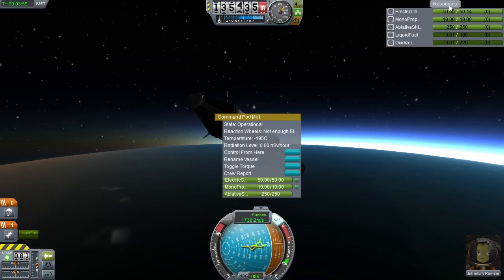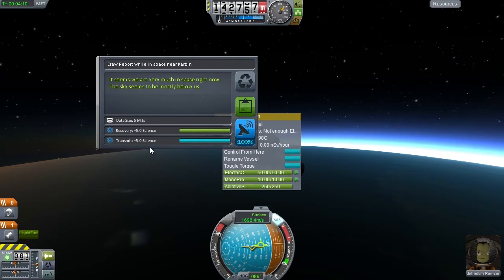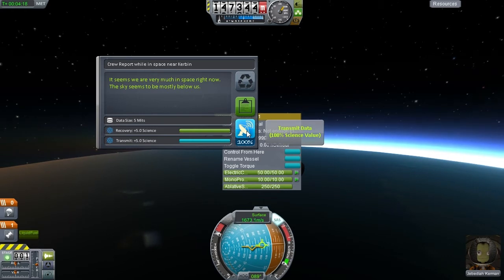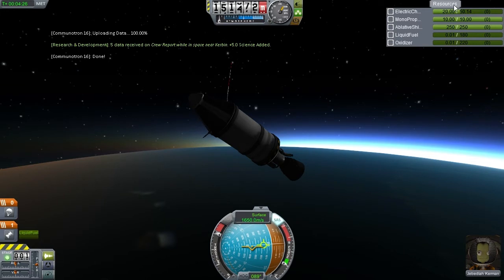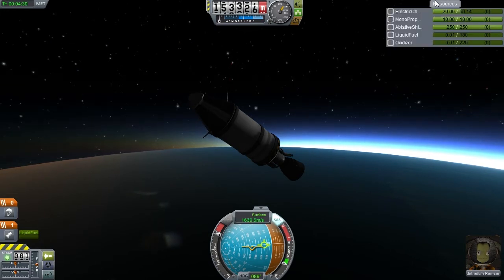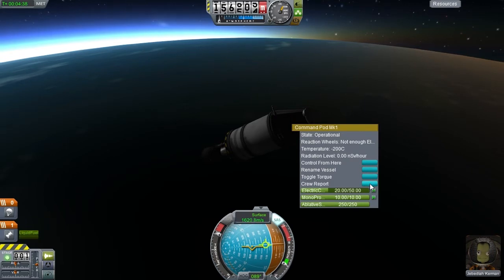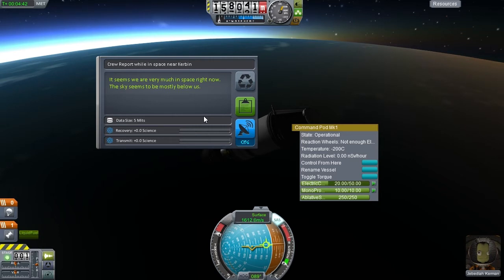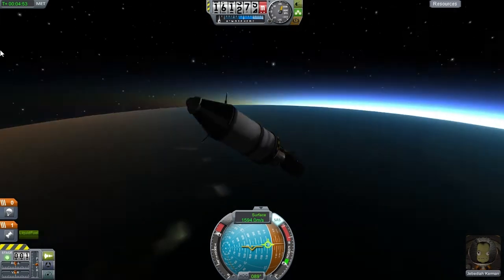Not enough electric charge for the reaction wheels — electric charge here is full. We have 10 units of monopropellant for our jetpack. Let's ask for a crew report. Very much in space right now. We're going to get 5 science by transmitting this, and since our survival after re-entry is far from assured, I'm going to transmit this data now. Electricity is very much a problem in the beginning of the tech tree because we don't have batteries, and we have already run out of fuel. This crew report — there's no purpose repeating it — and the game now recognizes that.